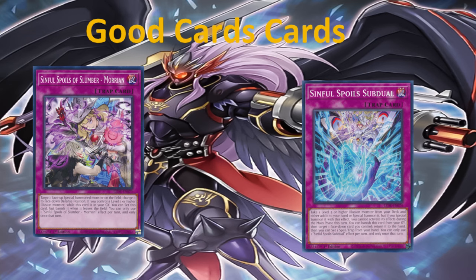We have Sinful Spoils Subduel — let's see its effect. You can take one level five or higher Illusion monster from your deck and either add it to your hand or special summon it. That's a rota! So we have another card that can search Illusions besides Nightmare Apprentice. Additionally, you can banish this card from your graveyard, then target one face-down card you control, return it to the hand, and you can set one spell or trap from your hand. You can only use one Sinful Spoils Subduel effect per turn. Now we have another card that is a rota — we were really lacking rotas in the Illusion type. Definitely it's going to be a good card.